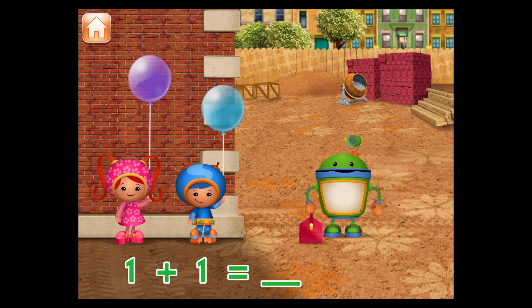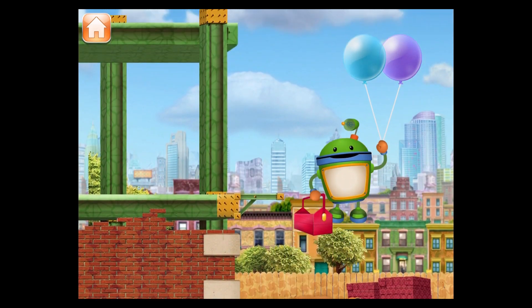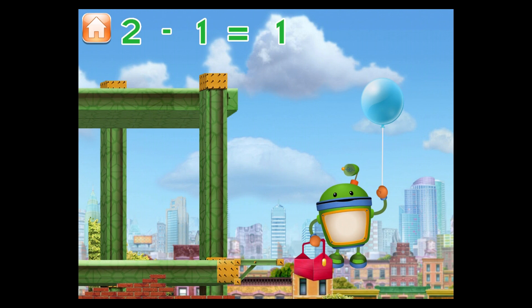Millie has one balloon. If Millie and Geo give me all of the balloons, how many will I have? Tap the total number of balloons! Great! I have two balloons. How many will I have left if I pop one balloon? Great! I have one balloon!